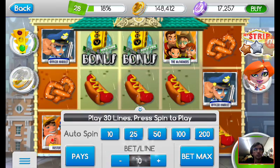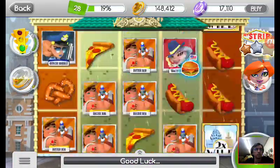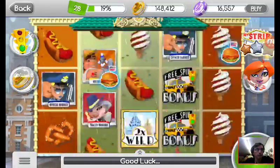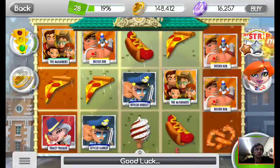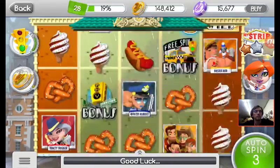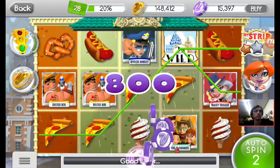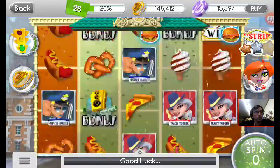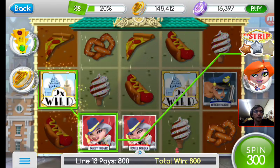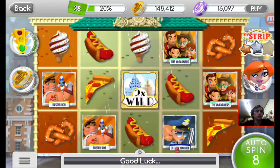I usually just click the auto-spin for 10 spins. You have three different journeys you can use, too, which is nice. Auto-spin is better than just tapping it every time to play. And over here you can see the star filling up. When you complete the star and get your star coin, you get special bonus items, which is very cool. You get a bunch of bonus chips for playing.